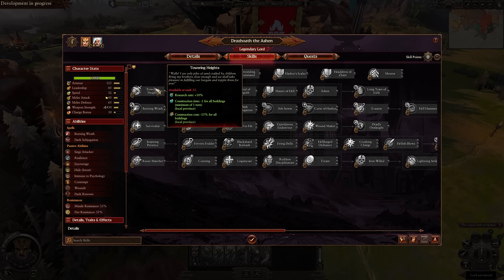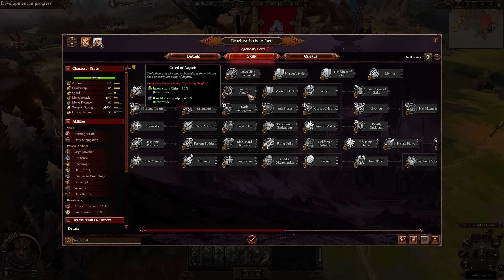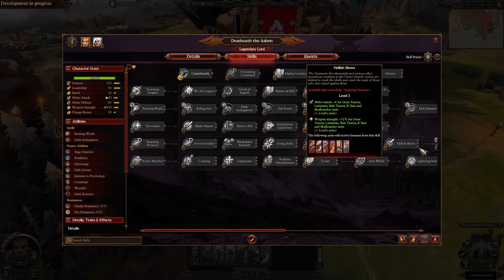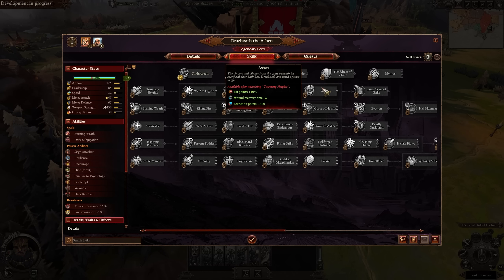For his unique skill line, he gets Towering Heights, which helps with research and construction time and cost reductions. He gets We Are Legion — a massive upkeep reduction for Infernal Guard and Infernal Iron Sworn, plus a very nice bonus versus infantry. Then Armament Cost Reduction for Increasing Capacity, stacking with the 10% he already gets — that's 35% total, which is really nice. Greed of Azgorh gives income from cities and raw material output. Master of Hell reduces armament cost for Kadai capacity, plus Weapon Strength and Physical Resistance bonuses for those units. Stack that with Hellish Blow for 12% Weapon Strength and 6 Melee Attack — combined, 27% Weapon Strength. Ashen helps with hit points, wind recovery, and gives him a 600-point barrier.